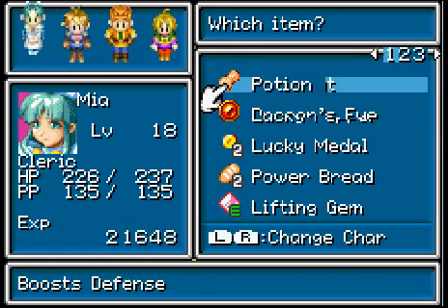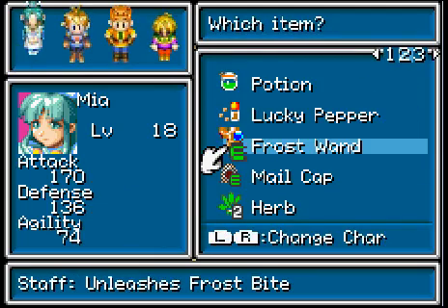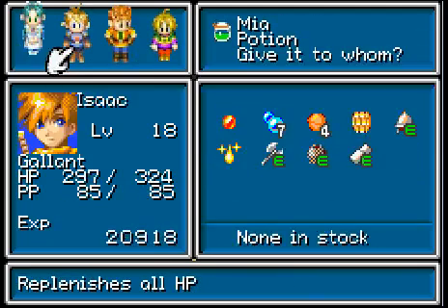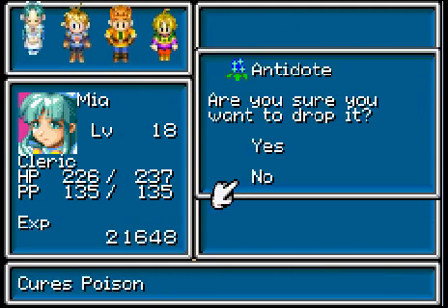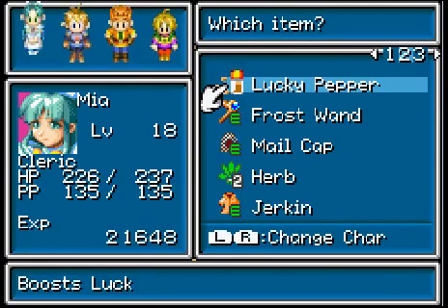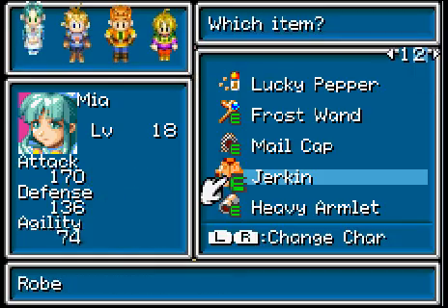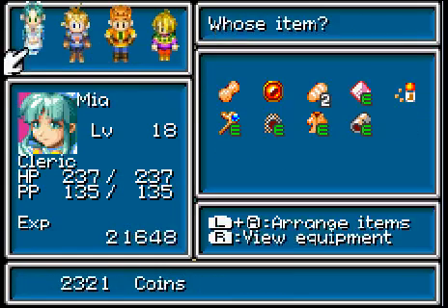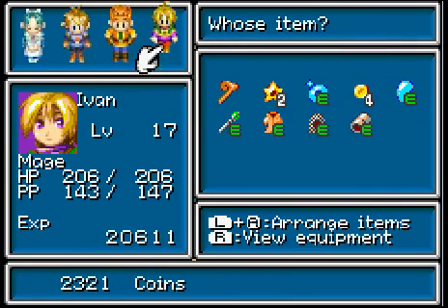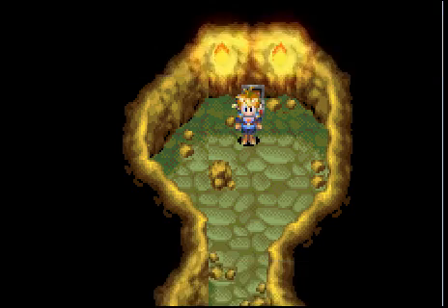There are a couple things you can do back in Vale — like this Whirlwind thing here. You could have come and got this when you got Ivan, before you passed through Goma Cave, but I always like to come back and get it now. It's just a Power Bread. Who has the lucky medals? You have the side crystals. Who has the healing items? Why do I have an antidote? I'm gonna drop that. Why do you have two herbs? I'll just use them real quick. You have the lucky medals, the game tickets, the side crystals, and all the stat-buffing items.